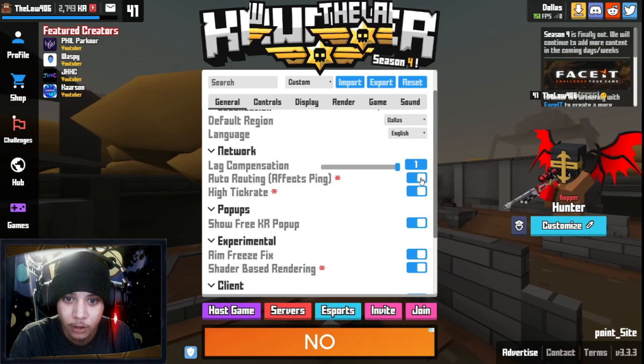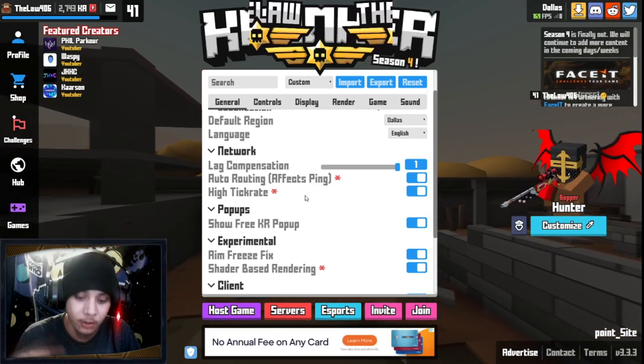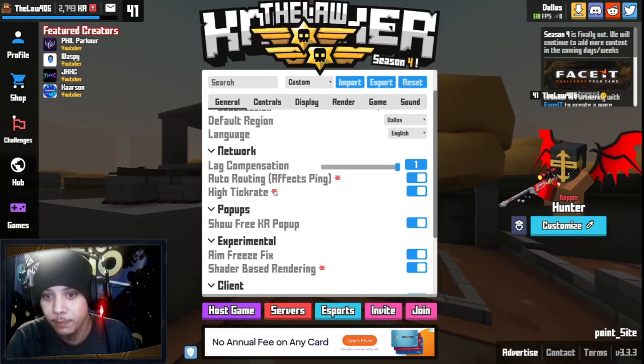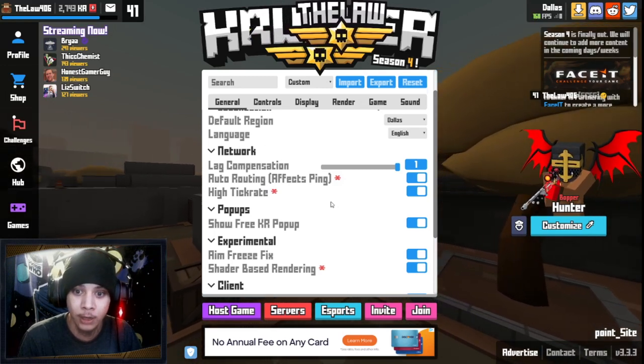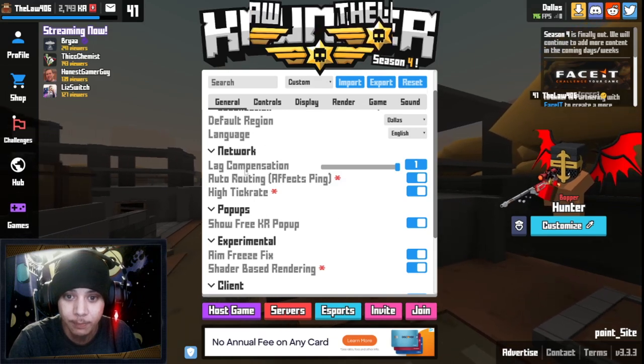Turn auto routing off. Higher tick rate means the game's checking to see what's happening a lot quicker than it usually is. Anything with a red asterisk means you're going to have to restart your game after you're done setting all these up.